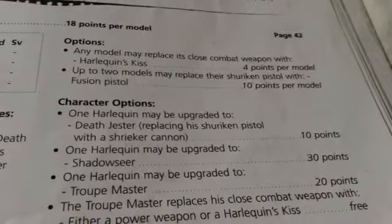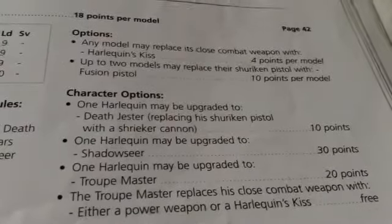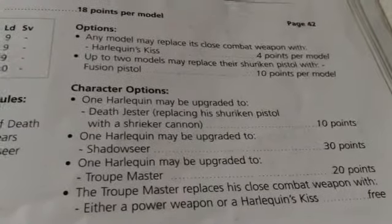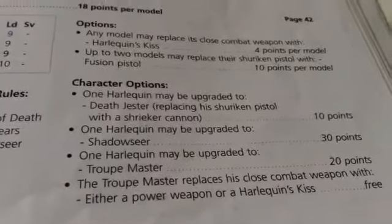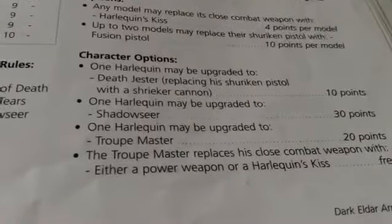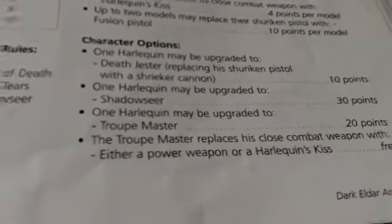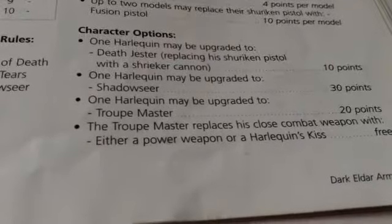Any model may take a Harlequin's Kiss, which gives them Rending. Up to 2 models may take a Fusion Pistol — Strength 8, AP1, 6-inch range melta. Once within 3 inches it's basically a melta gun, though most of the time it's a Strength 8 AP1 pistol, which is still very powerful. One Harlequin may become a Death Jester with a Shrieker Cannon: 24-inch range, Strength 6, AP3, 3 shots, Pinning — very powerful. A Shadow Seer gets Hallucinogen Grenades and the Veil of Tears power.